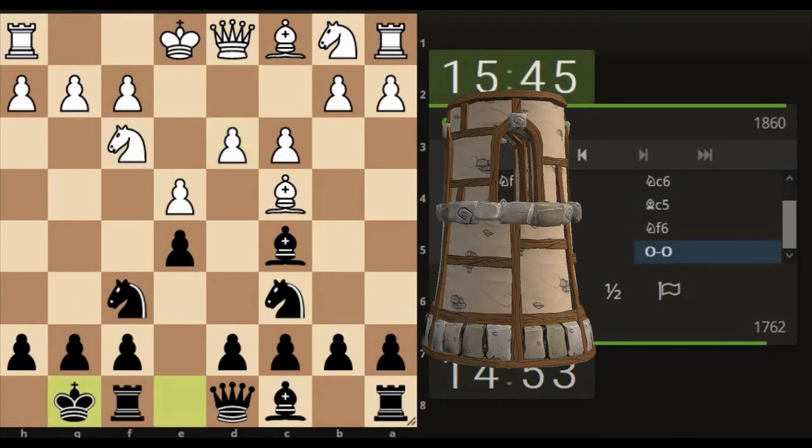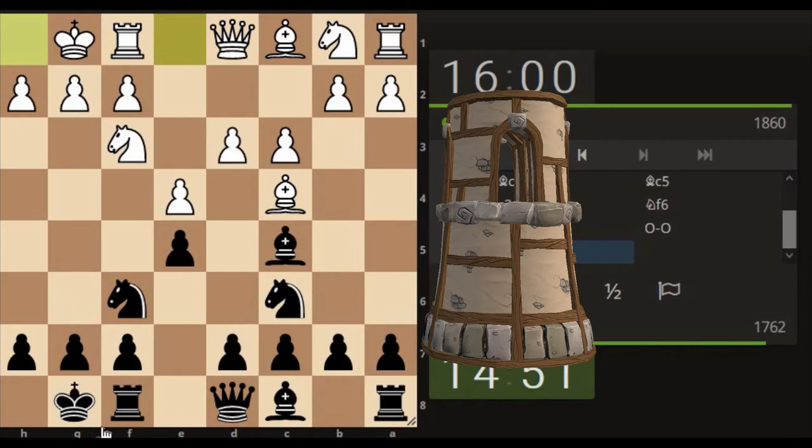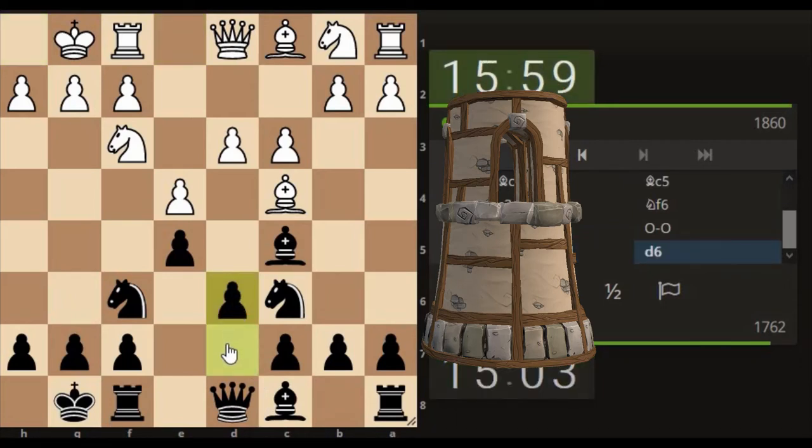I'm going to castle here. They've castled as well, so moving real quick — open up the white square bishop, makes sense.